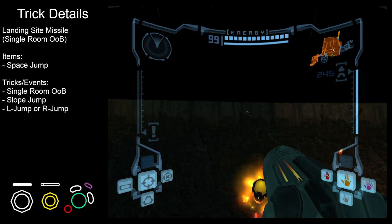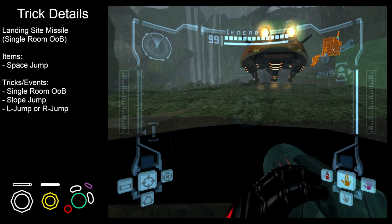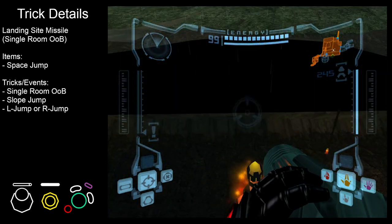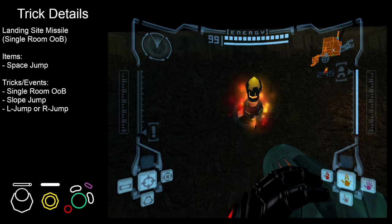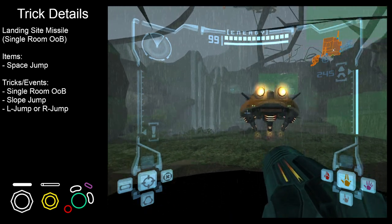Just like that, we have landed on the tunnel. As you can see, you can't get the item from this side though. We actually have to jump backwards and space jump on the underside of the tunnel and scrape Samus's head across the top to get it. And that looks something like this.